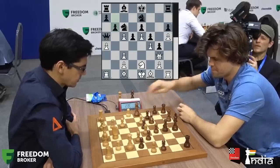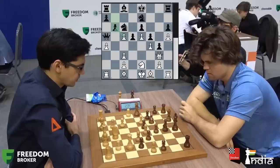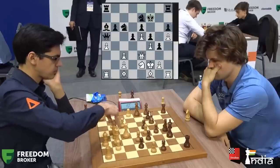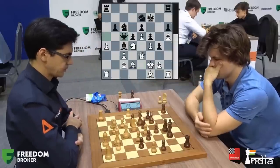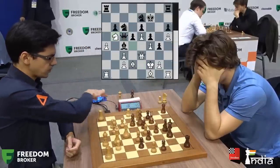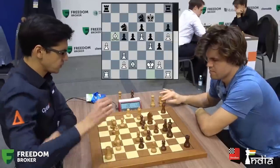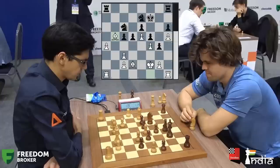Magnus chooses to trade the c5 pawn by playing his pawn to b6 to activate his c8 bishop. White has an extra pawn but lacks piece development. Anish should plan to play knight to d4, then develop his f1 bishop and finally his h1 rook. After playing bishop to d2 and knight to d4, Anish seems to have a decent position with an extra pawn. Now Magnus plays queen to c5, which turns out to be a blunder, as Anish can now trade queens and activate his pieces with a c4 bishop. After the pieces are traded, Anish has a double bishop advantage with an extra pawn. Normally this would be enough for a player of Anish Giri's caliber to beat Magnus Carlsen. Let's see if Magnus can use his in-game skills to make a comeback.